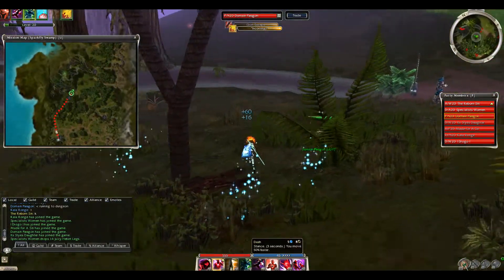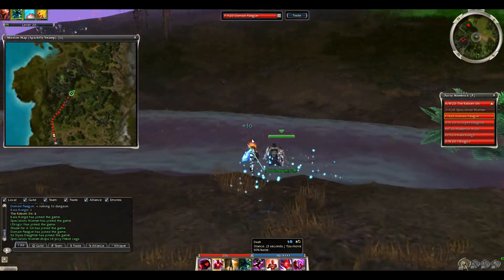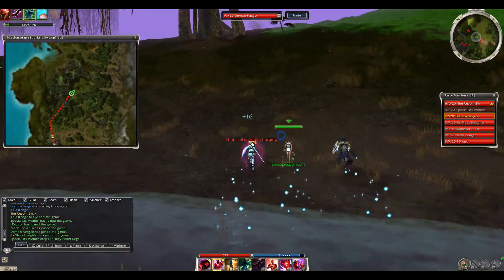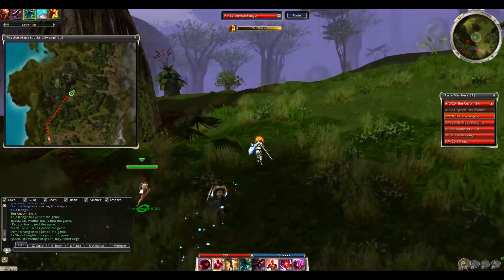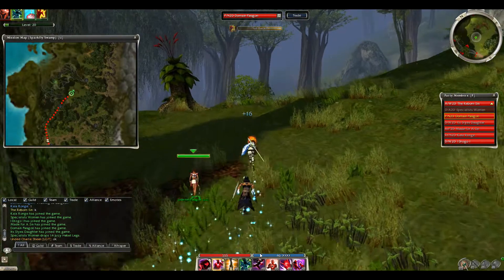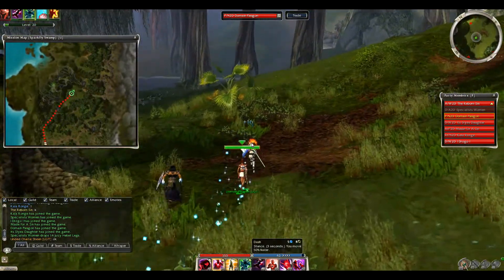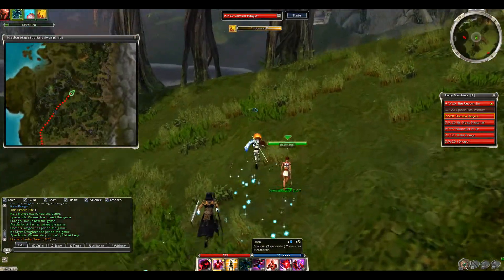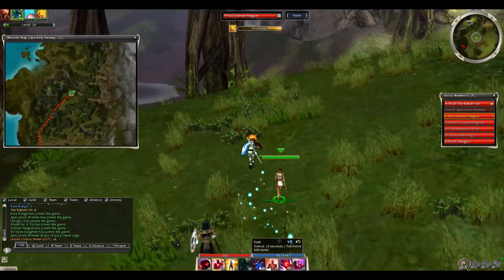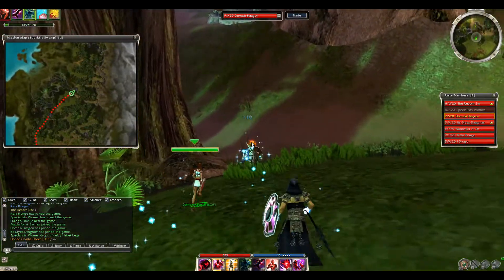As an assassin, your main goal to learn this run is to make it through the first level solo, because your role is going to be tanking on the first room level of the dungeon. All you're going to do is run to the dungeon and then run through to level two. All of level one is taken care of by the assassin, so you're pretty much expected to be on your own making it all the way there.